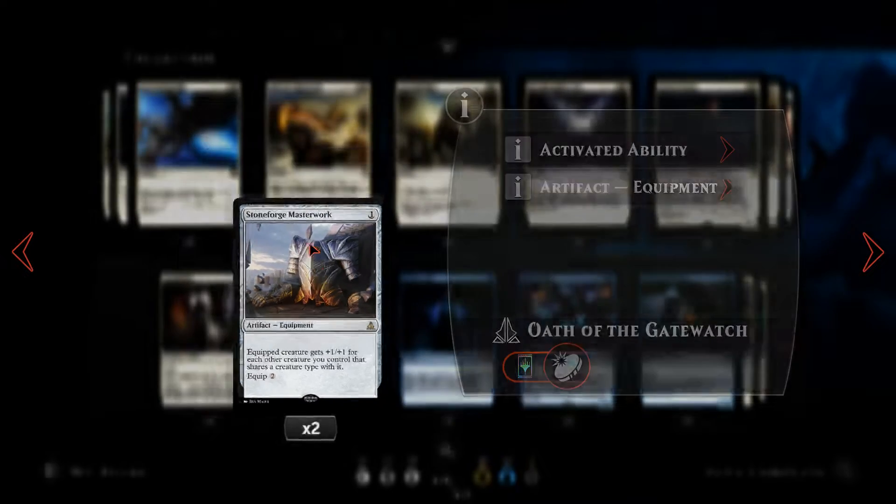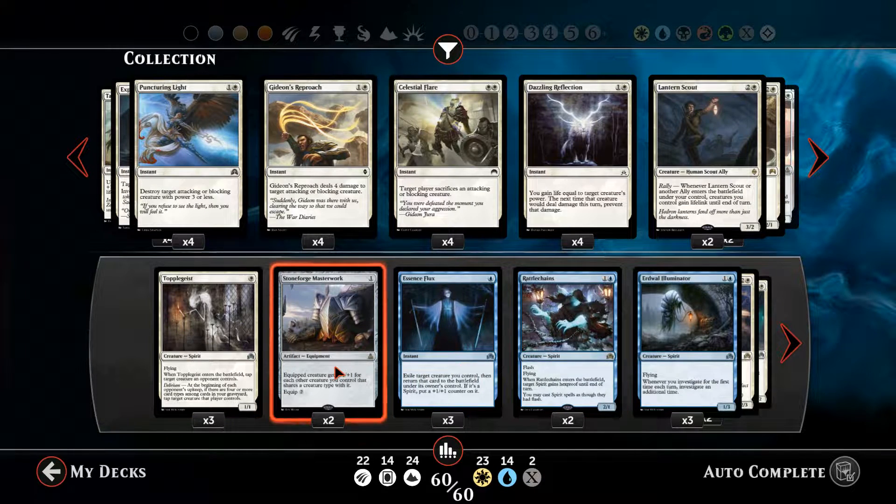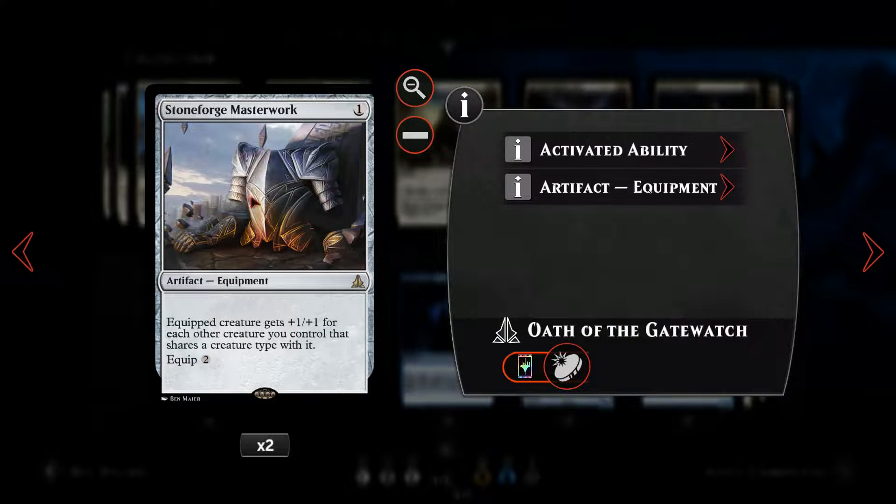We've got Stoneforge Masterwork. With a deck with a lot of evasion — pretty much every creature in this deck has flying — it's nice to have Stoneforge Masterwork, where equipped creature gets +1/+1 for each other creature you control that shares a creature type with it. We're playing pretty much 100% spirits in terms of our creature base, apart from one creature I'll explain later. So this pumps up one of our spirits by +1/+1 for every other spirit we control.